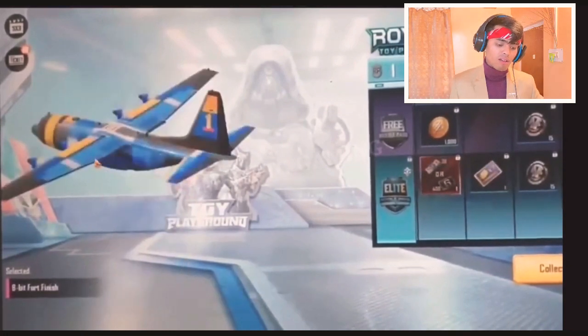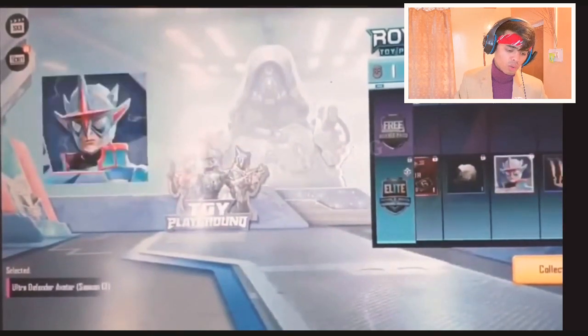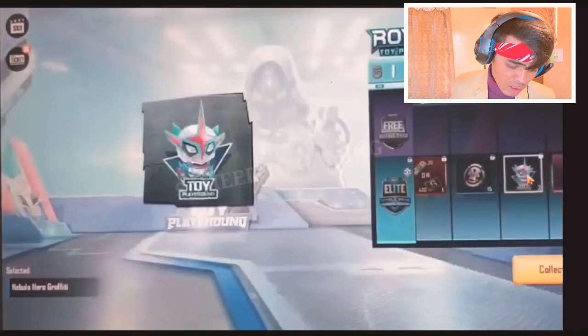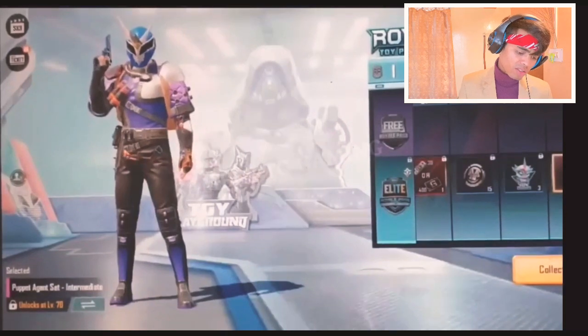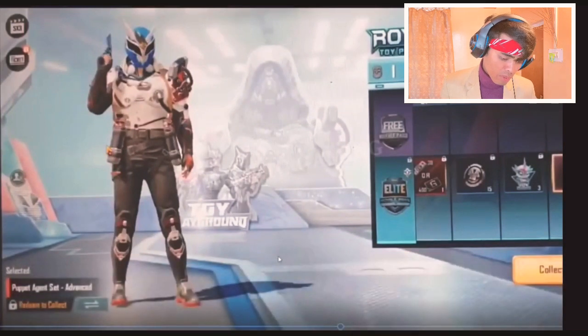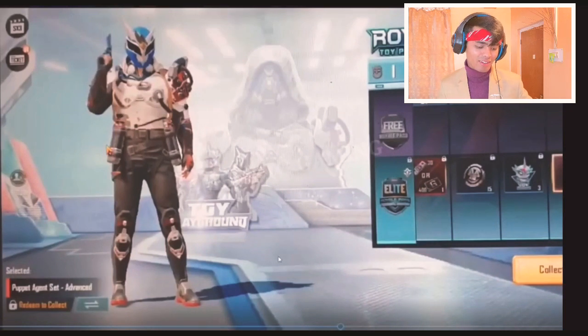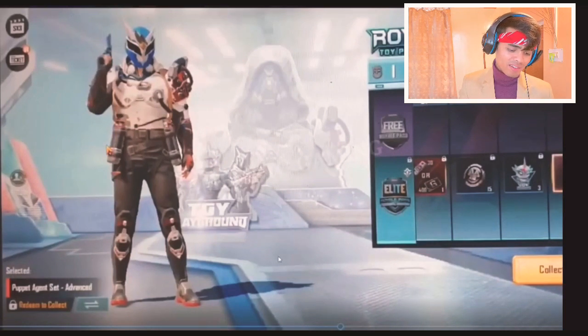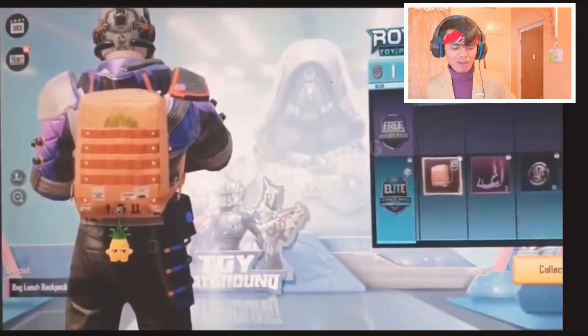At 60 RP, you'll be getting a plane — it's a blue plane, but who cares about the plane, we care about the skin and the gun. At 65 RP, you'll be getting a back item, which I don't really like. At 70 RP, you'll be getting a white dress — it's a Puppet Agent set again. I mean, don't buy RP — trust me, it's not worth it. And I don't like the black Puppet Agent set either, or that bag.